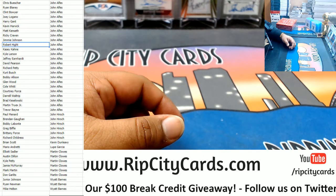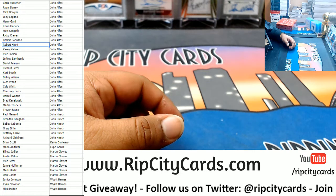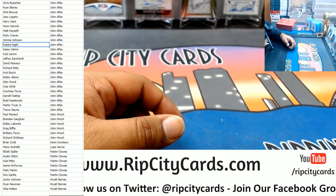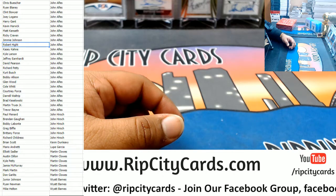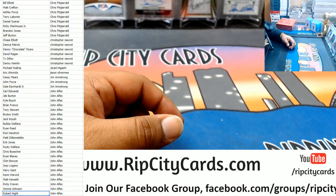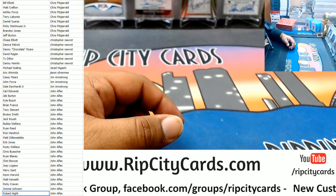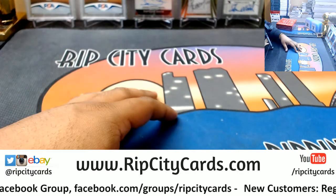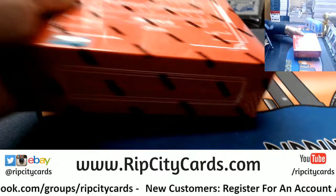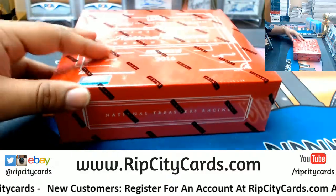There are the rest of the list right there. You can see what you got — I'll leave that up for a bit. So we have Wyatt, Martin, Lupe, Kevin, John H, John A, Jim, Jason, Jared, Christopher, and Chris. All right, now everybody knows who they got. I gotta keep track of what gets pulled out of here, then we'll do the recap so you know for sure who got what.